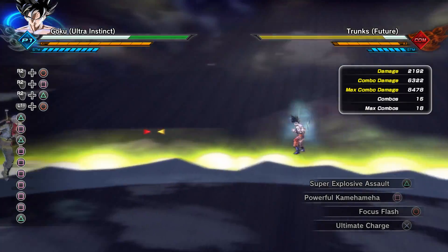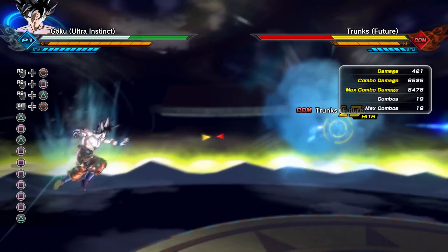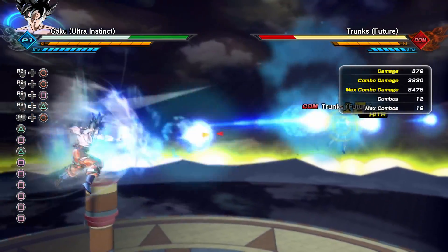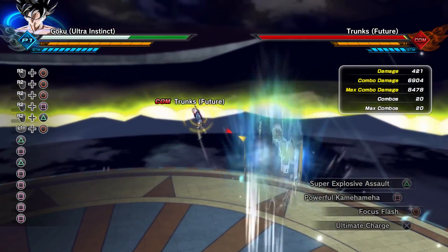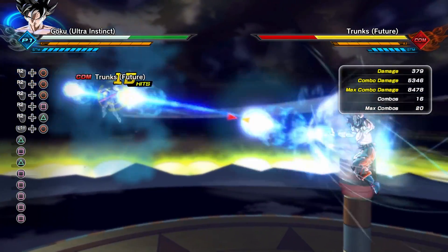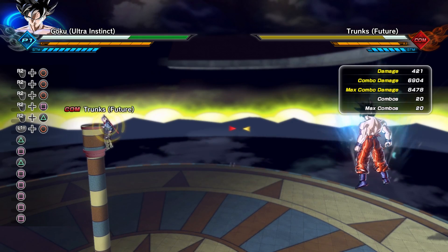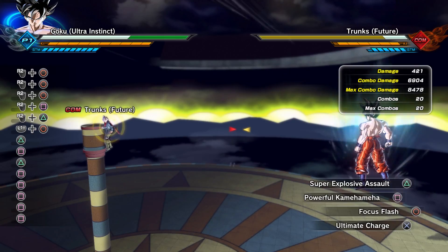Powerful Kamehameha is going to give you a total of 6,322 damage. Focus Flash — I believe there's 22 hits in total but I don't know if they'll all land due to proximity. We got 20 hits doing 6,904 damage. Let's try one more time — 20 hits again doing 6,904. Just know it could do around 7,500 to 8,000 damage if all hits land.